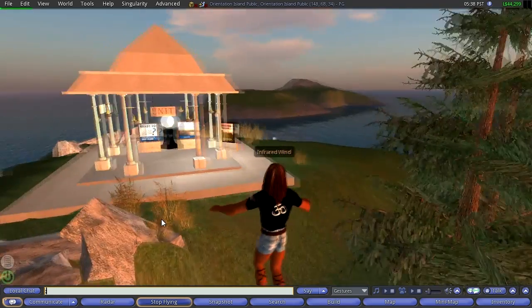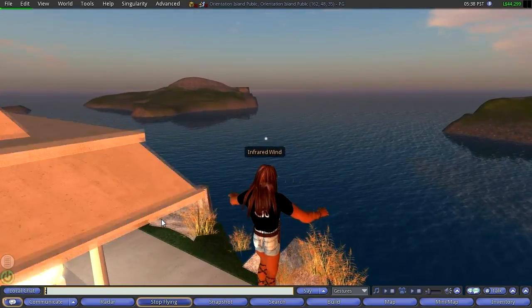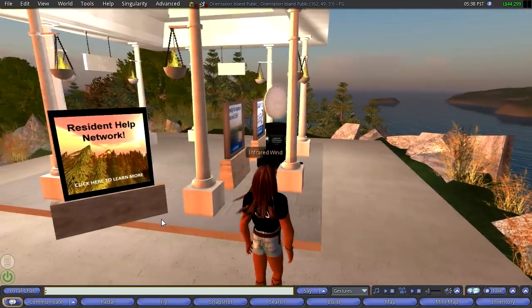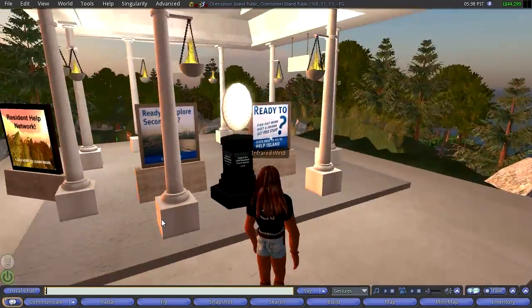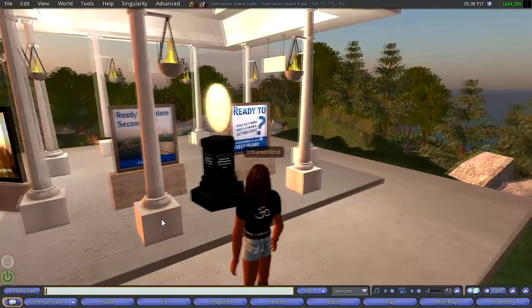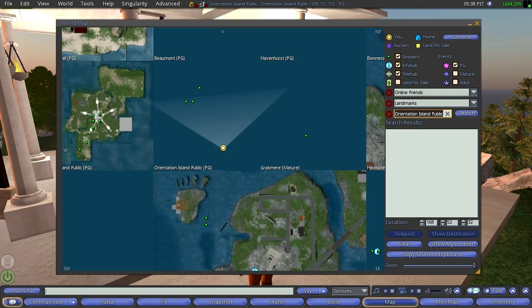I've graduated now. The previous episode shows the earlier stations. And here we are. The next thing to do is they're encouraging you to go off to Help Island. We could do that by pulling up the map.